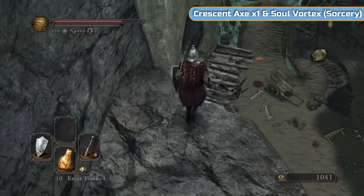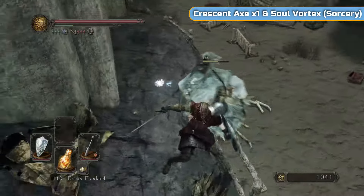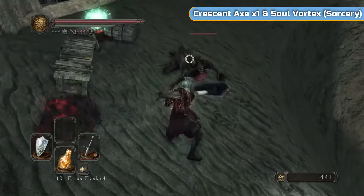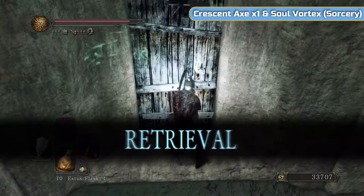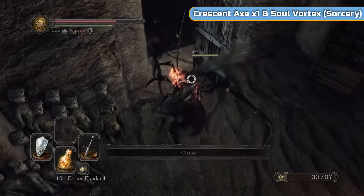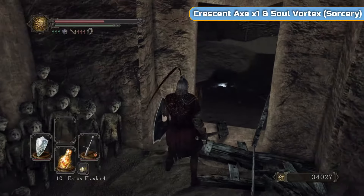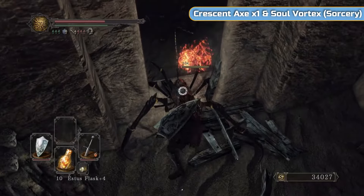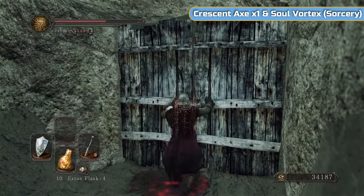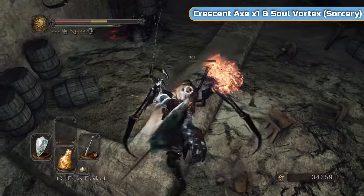I'm going to drop down this way — the other way is the second part to this area. Going back to human form now to make sure I don't die, and to get the summons. Where that Crystal Lizard was is the second half of this area — I'll show you how to get through on the ground floor. There's another sorcery here that we definitely need to get, so make sure you grab this. I'll also have a full list of everything needed for trophies on my website — all gestures, sorceries, hexes, miracles. If you're missing any, leave a comment and I'll help out.